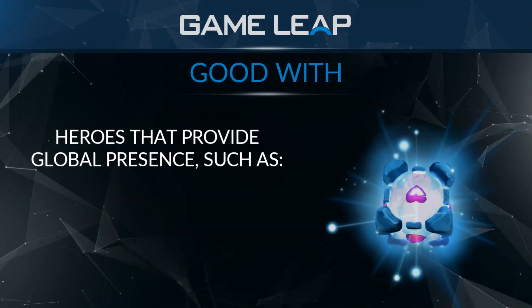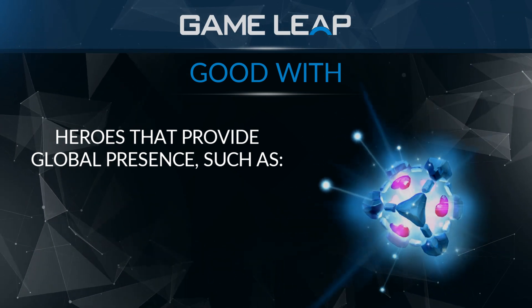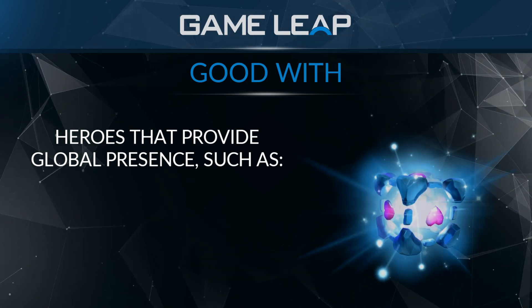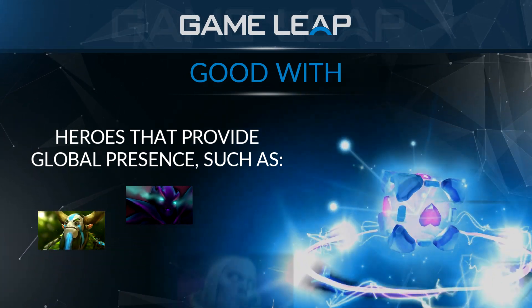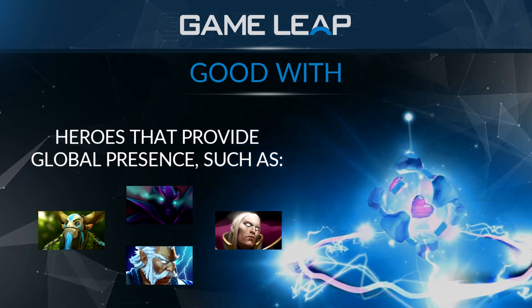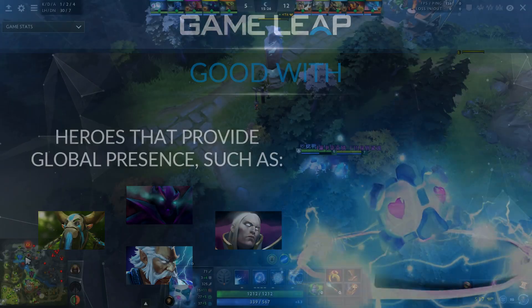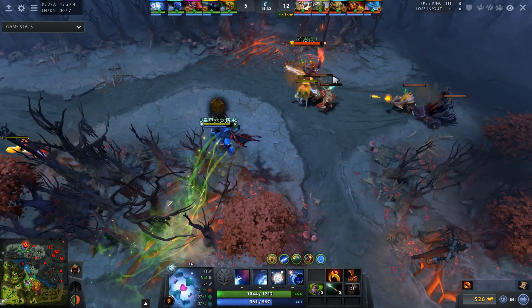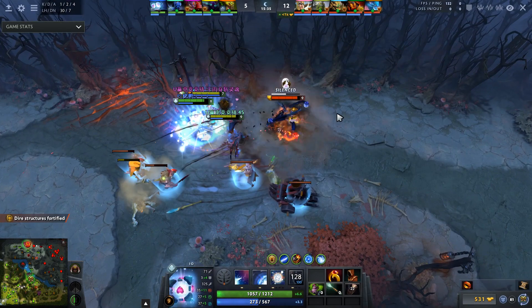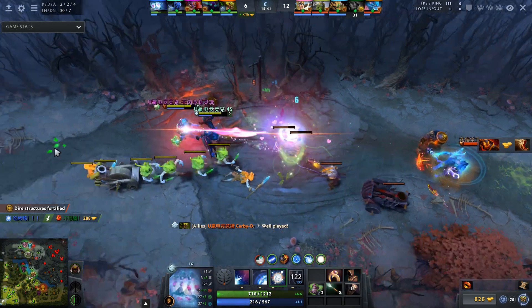Another niche thing you can do with IO is a global-style strategy — like old-school Alliance at TI. You pick heroes like Nature's Prophet, Spectre, Invoker, or Zeus. Nature's Prophet sets up anywhere on the map and your IO plus another hero Relocates there. Spectre uses her ultimate to target someone and you Relocate on top of it. Zeus can reveal what's going on globally, and Invoker can pair a Sun Strike with the Relocate.